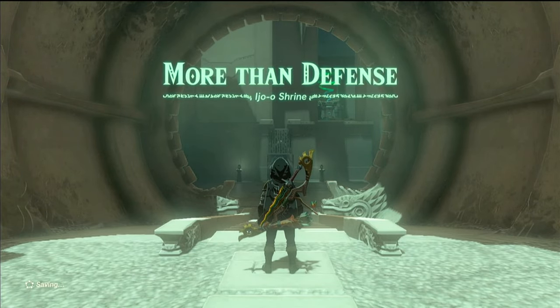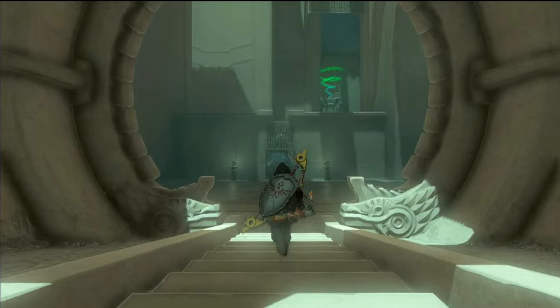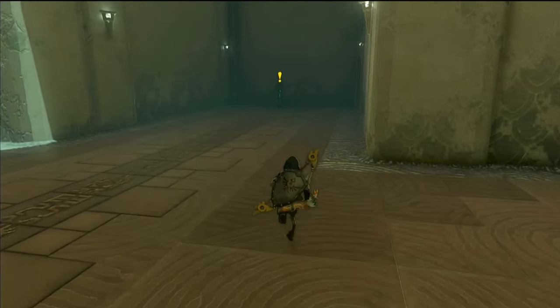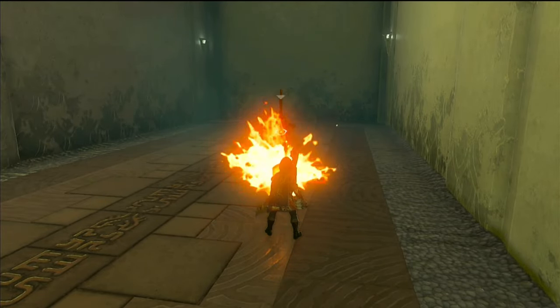This is More Than Defense. Once you step out of the first corridor, you'll find yourself in a spacious chamber occupied by an ice block and a soldier construct armed with a flame emitter shield. Block his flames and charge him to take him down and snag his emitter shield.